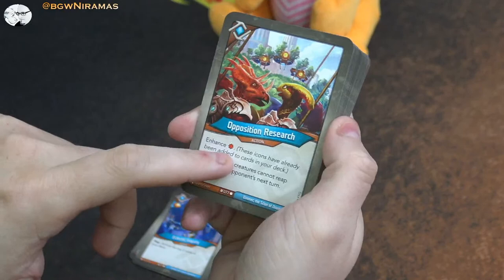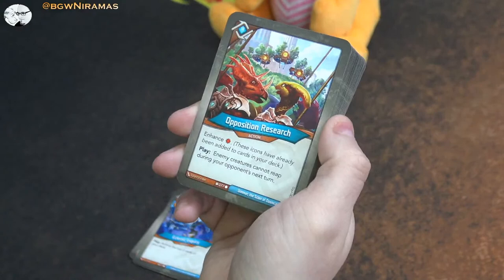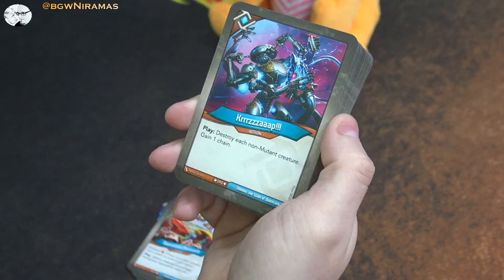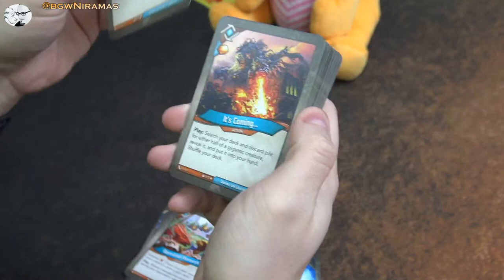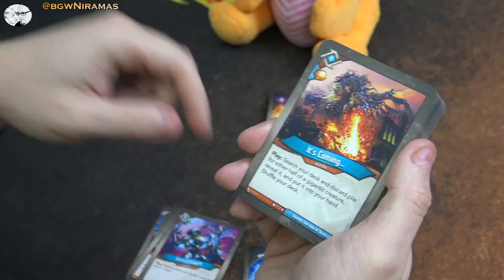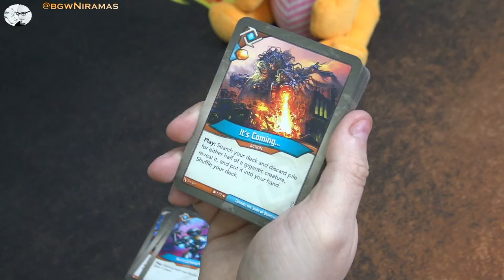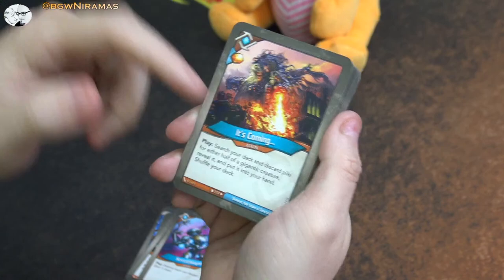Opposition Research - here's one that is enhanced with a damage pip, and the play effect is: enemy creatures cannot reap during your opponent's next turn. It's the same effect that Untamed had in the last set. And this one - play: destroy each non-mutant creature, gain a chain. It would be nice if we have a bunch of mutants, but I'm not really sure we have that many in this deck. And this card comes with all decks that have a Gigantic creature - it gives you free amber and lets you search your deck and discard pile for either half of a Gigantic creature, reveal it, put it into your hand, and shuffle your deck.